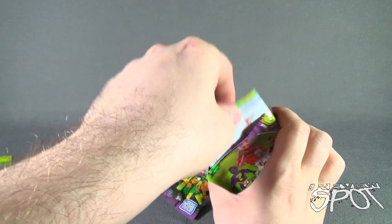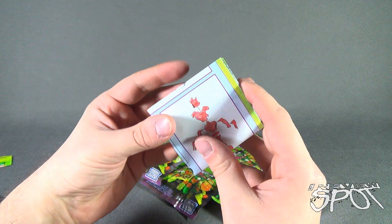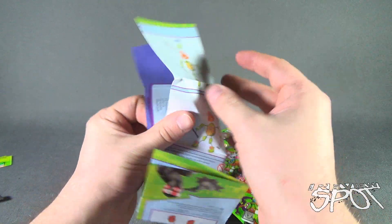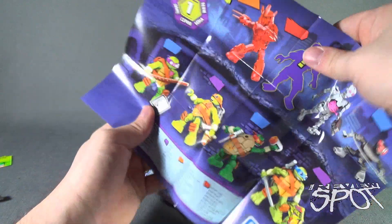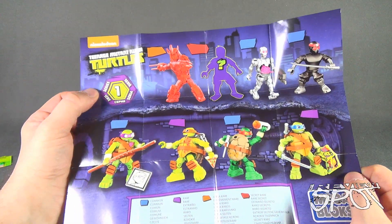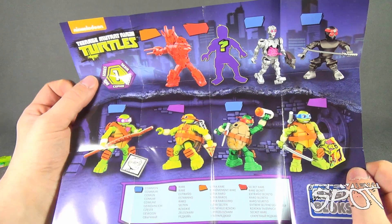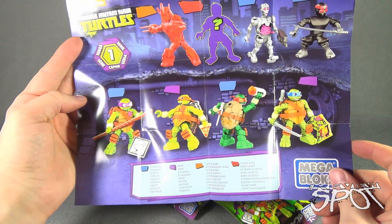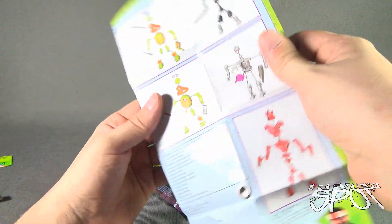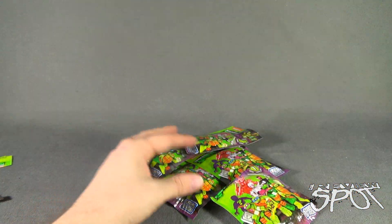Before we find out what figure we got inside — Spot's not going to look at these for every single bag. I'm going to open up only the first one and show you what figures we have inside. So we have Shredder, Mystery Figure, a Krang, a Foot Soldier, and the Four Brothers. Alright, let's put that to the side and find out which one we got.